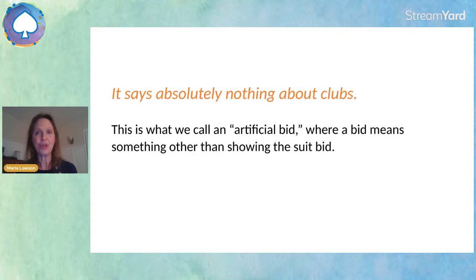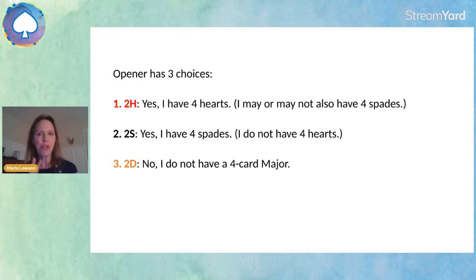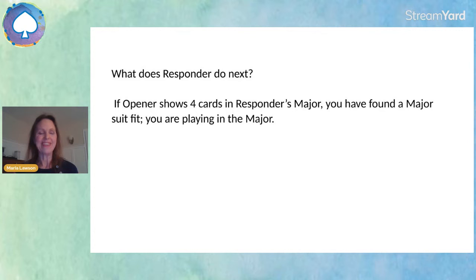Opener has three and only three choices: two hearts means "I have four hearts, I may or may not also have four spades"; two spades means "yes I have four spades and I do not have four hearts"; or two diamonds means "no, I do not have a four card major." That's it — three choices for opener. Then what does responder do next?